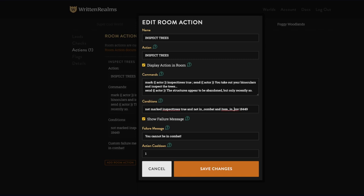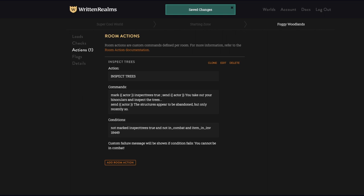The condition 'not marked inspect trees true' is kind of a tongue twister but hopefully it makes sense. A lot of people don't know you can add 'not' to something. The 'not in combat' and 'not marked true' changes a lot — it gives you a lot more options.